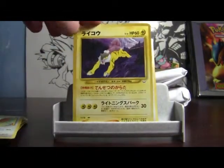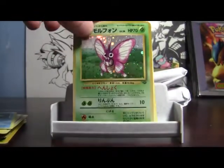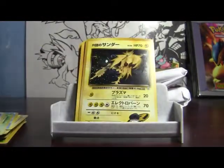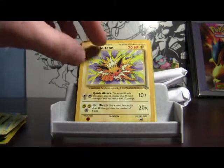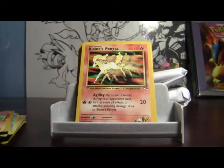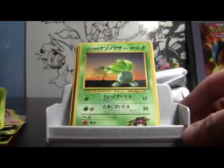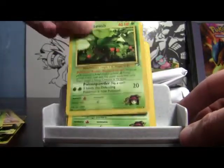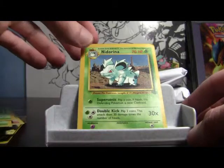A Raikou. A Holo Smeargle. A Suicune. Holo Venomoth from Jungle — Japanese Jungle. Holo Pidgeot. Holo Rocket Zapdos — wow, that's an awesome card. There's the Entei. English Jolteon Rare from Jungle. There's Blaine's Rapidash — or Blaine's Ponyta. There's a plain Ponyta from Base Set. English Blaine's Ponyta, two of those. Blaine's Charmander. Another Japanese Oddish. Erika's Oddish — English and another one. Tangela from Base Set. Parasect. Arbok. That was only the first packet, guys, and all those cool holofoils. I can't believe this guy listed his whole collection like that.